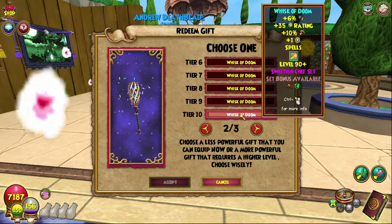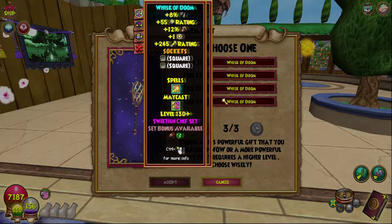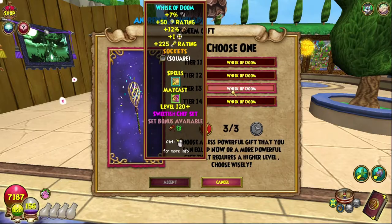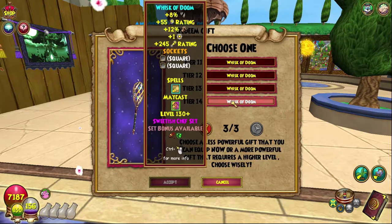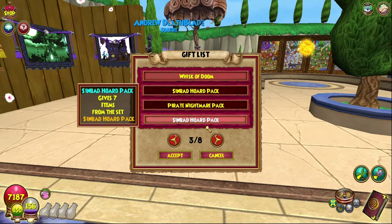Tier 14 has a may cast called Sugar Rush, which grants five pips but no pip gain for four rounds. So you get five pips but don't gain any pips for four rounds - an interesting little may cast. That tier also gives 12 damage, plus one percent power pip at the start of the battle, 245 pip conversion, 55 crit, and 8 pierce. Not the best stats, but it looks so cool. I'm gonna wait a bit before redeeming.